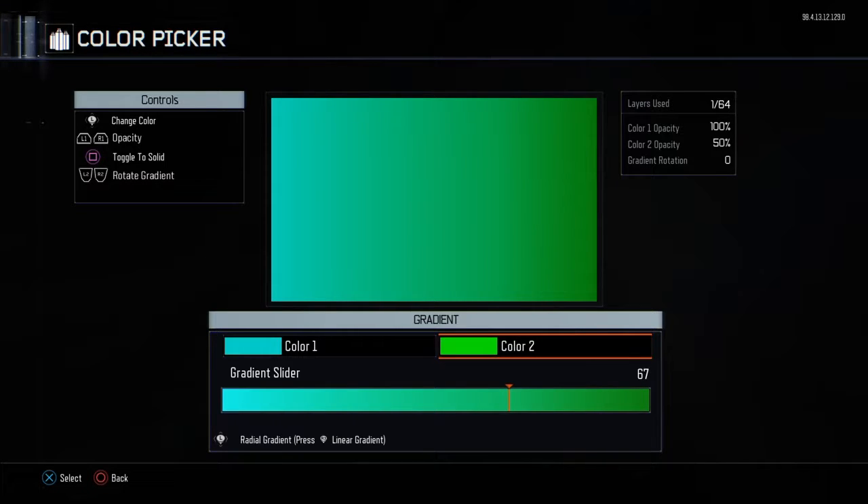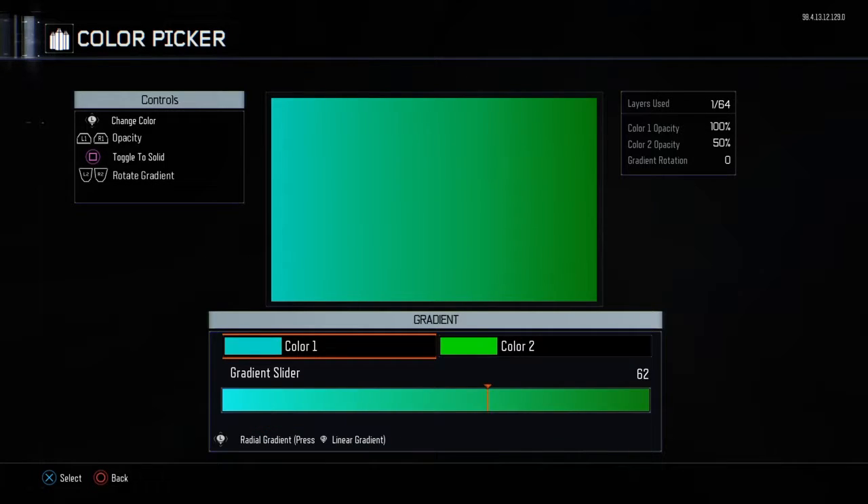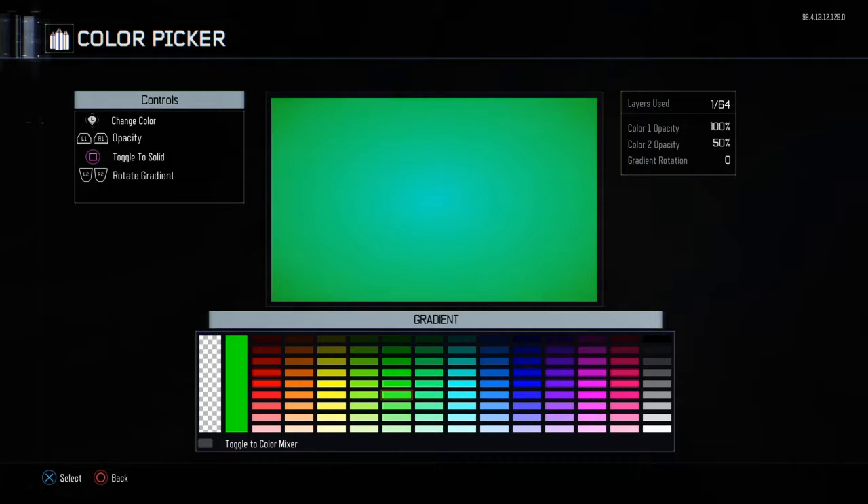I'm going to cross it like that — voila. Or I can do this. Make it like... it's beautiful.